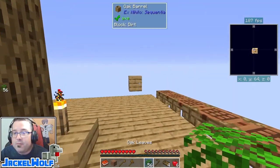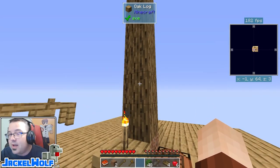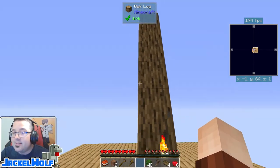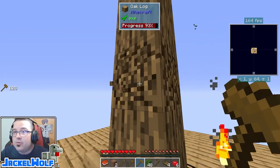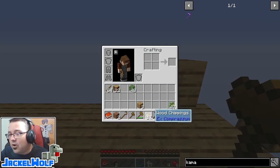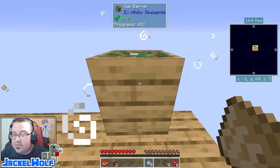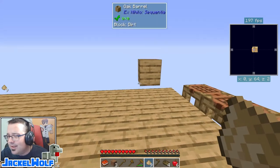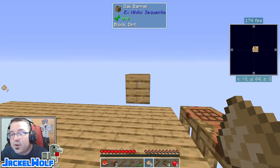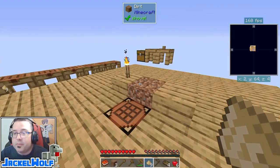Leaves are a good source for making dirt, but there's one more resource we can compost — these logs. We can't use them as they are, but if we build a hammer — two sticks on the diagonal and two planks on the diagonal gets us a wood hammer — we can hammer the wood and turn it into what I call sawdust, but the game calls wood chippings. These can also be composted. From that tree I got about 60 leaves versus less than 20 wood chippings, so leaves are the most economical. Wood chippings are good if you need a little extra, but you're also using up important building materials.